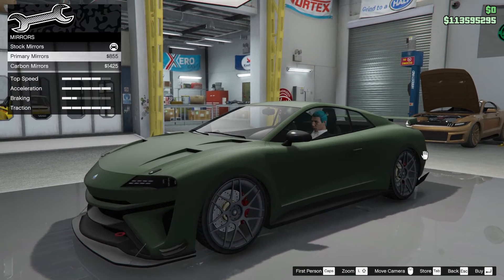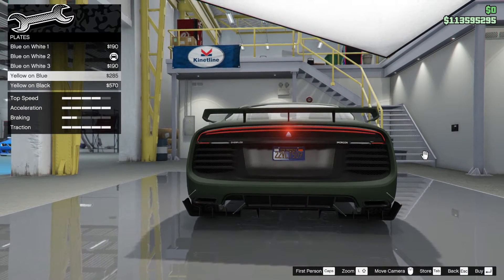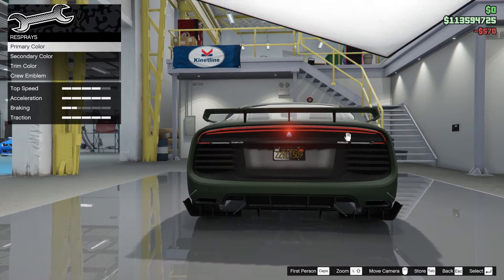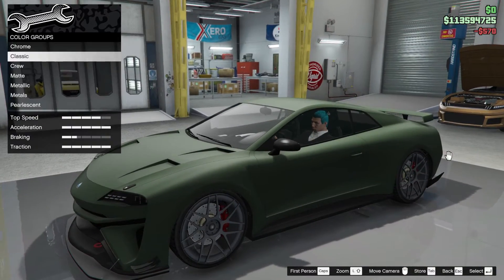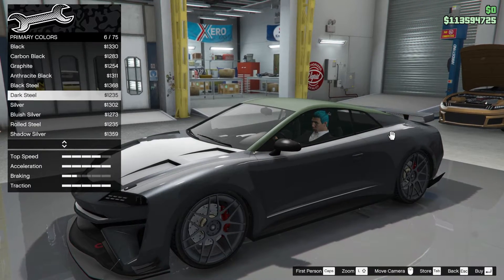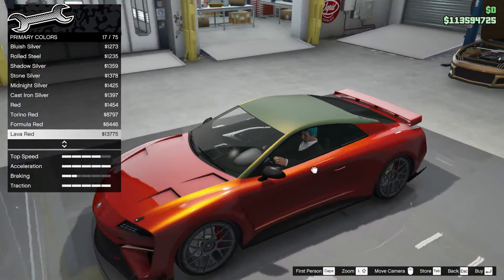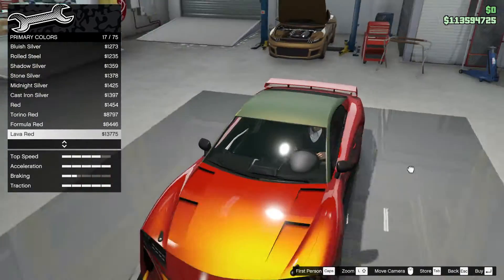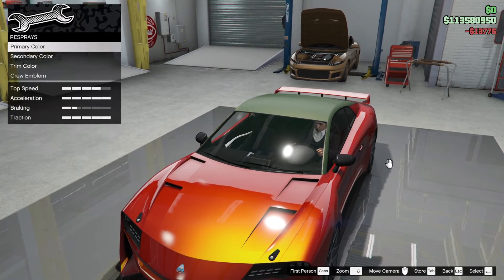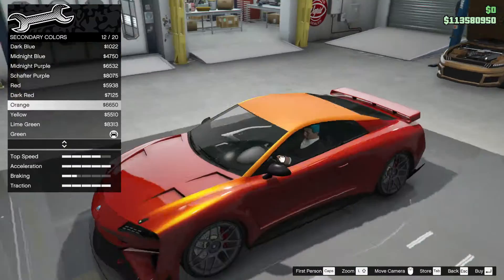It's already got a black mirror so we don't need to change that. We need to change the plate just to color it in; can't put a private plate on because it's a secondary character. For primary color, I was going to do something interesting — we can do a bright color on the bottom and dark on the top. Lava red — we'll have that.